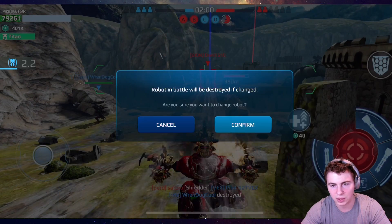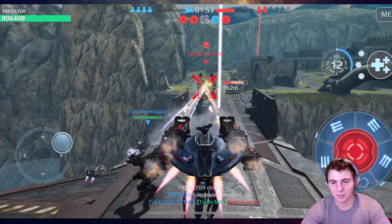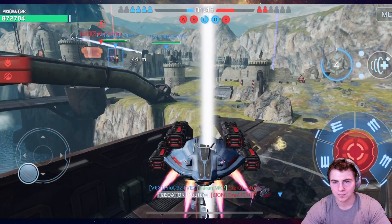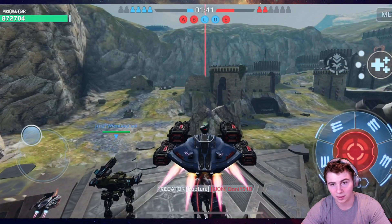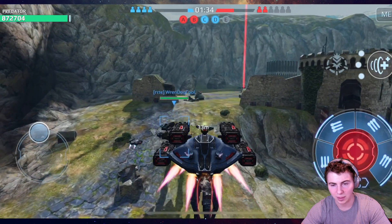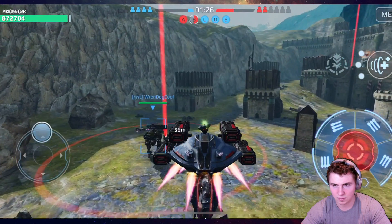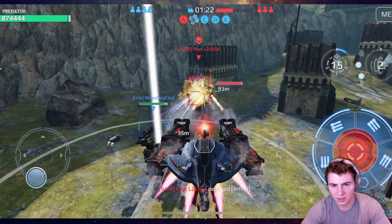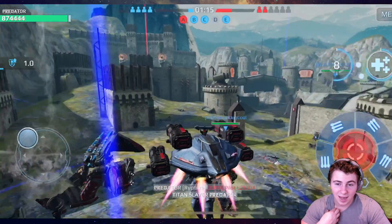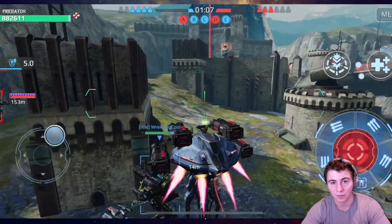Okay, you know what — we're gonna ditch this and drop in our Titan. Our Nodans suppress them — rocket time. Boom, there we go, that worked out well. Okay, it's four and two right now but they do have a beacon bar lead. We definitely have to get beacons — we may need four beacons with that much of a lead. A minute and a half left. If you can suppress that Arthur and unload a full rocket clip onto him, it's tough for them to survive — that was crazy.